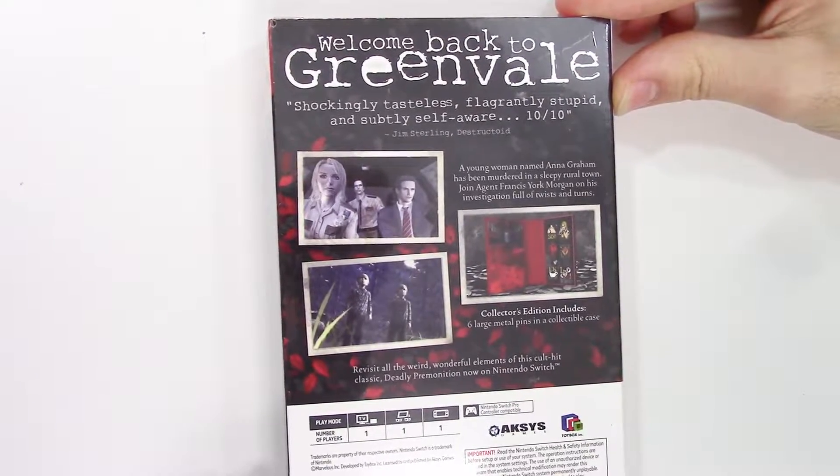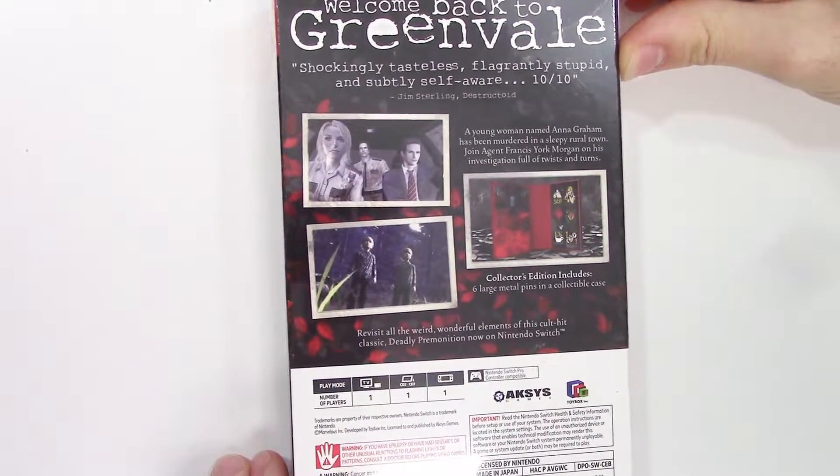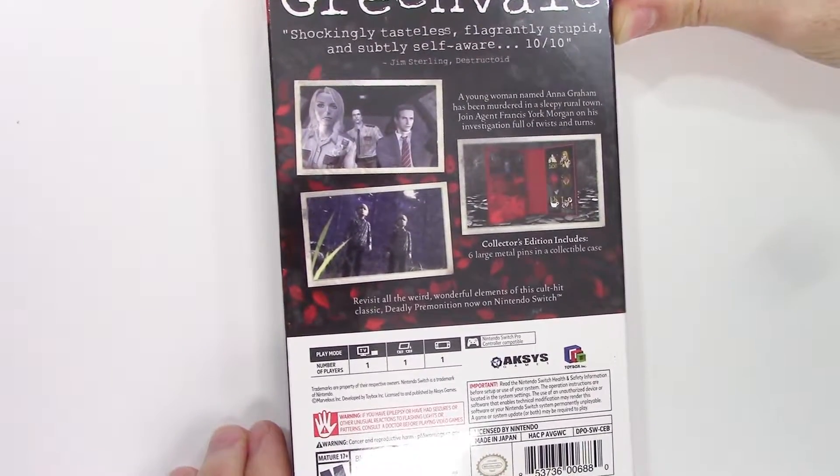10 out of 10. Jim Sterling from Destructoid. A young woman named Anna Graham has been murdered in a sleepy rural town. Join agent Francis York Morgan on his investigation full of twists and turns.